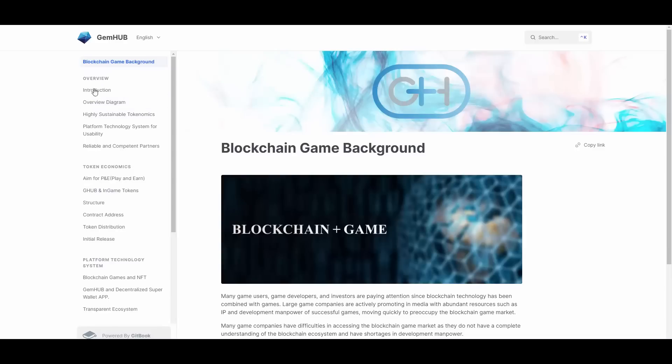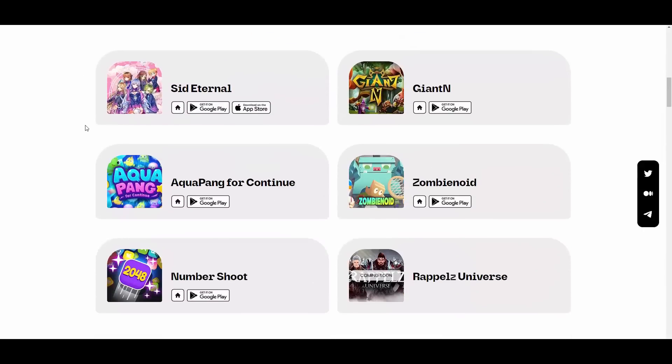The developer and operator of GemHub is BPMG. The project was started by the former BORA Network CEO, and former BORA team members are also participating. In addition to play-to-earn projects led by big enterprises like Wimix and Marblex, GemHub is helping small and medium-sized game companies enter the play-to-earn market. Even in the bear market, where play-to-earn coins like Wimix, BORA, and MBX showed a huge decrease, GHUB coin maintained the initial auction swap sale price of 400 Korean Won.